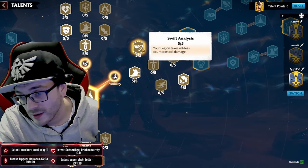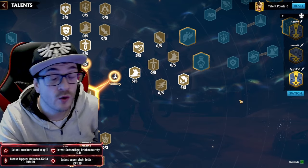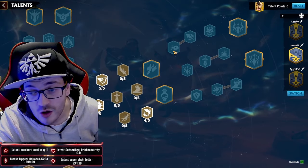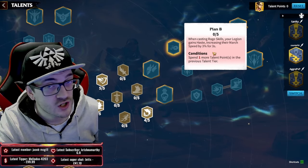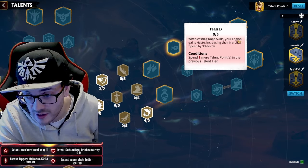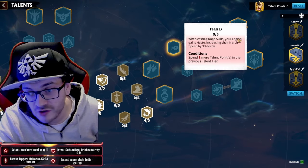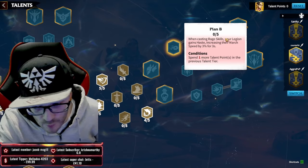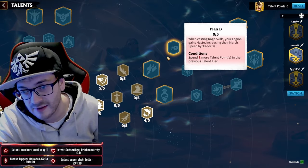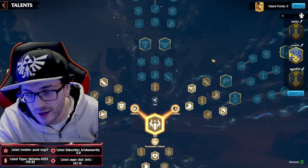As with the previous build, we grab march speed, Swift Analysis, counter-attack damage, and Preemptive Preparations. For the last point in both of these mobility-tree builds, put it into Plan B - because when you cast your raid skill, you gain haste, meaning if you need to disengage during fire you cast a raid skill and get a 3% march speed bonus to hopefully turn and get away from combat safely. I would not put it into the one percent option - this utility is so much stronger for your School Girl.